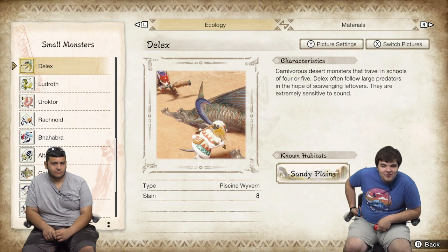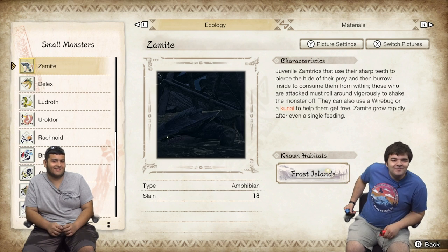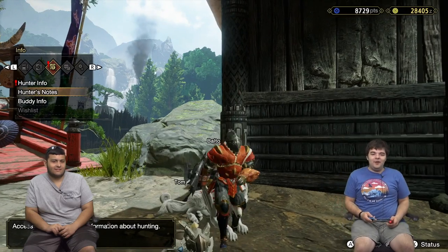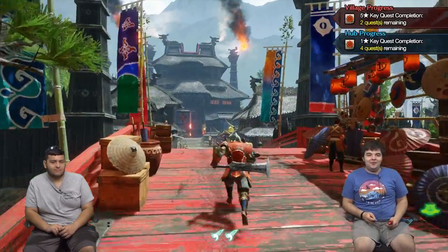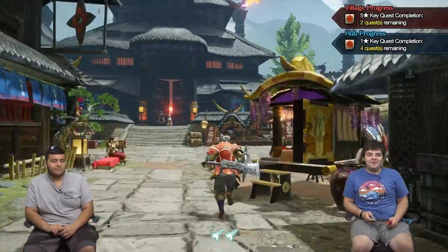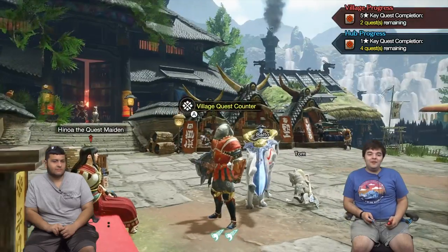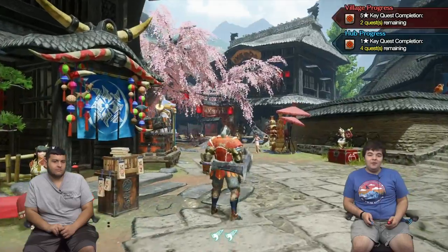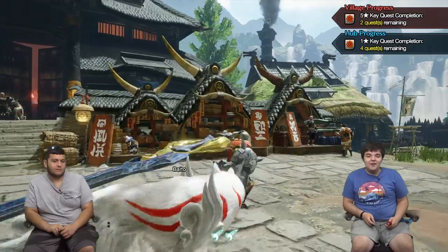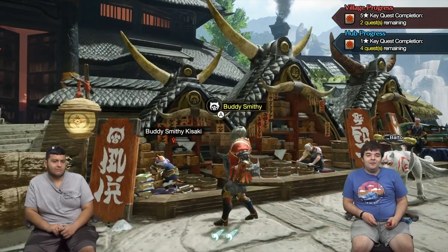Delex — these are sand fish. That's Tom and Balto getting ready to rip his ass! Okay, I'm actually going to remove Balto's little armor so you can see what he and Tom look like normally, and then we'll get started on a hunt. This is Hinoa — she'll be giving my quests for story mode. There's a multiplayer hub area over there that we can still go into even if we're offline — it'll just be single player hunts basically.